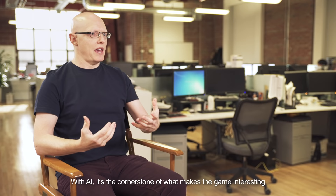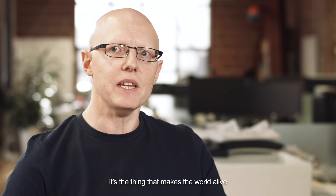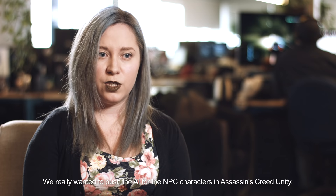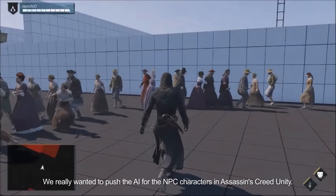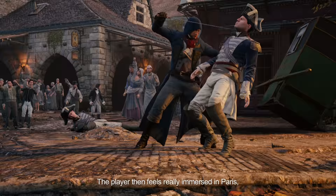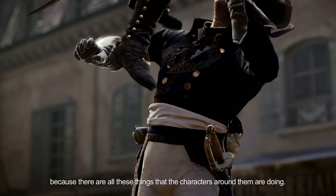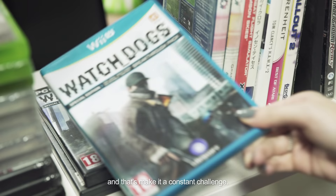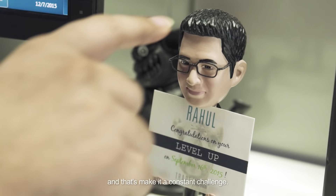With AI, it's the cornerstone of what makes the game interesting. It's the thing that makes the world alive. We really wanted to push the AI for the NPC characters in Assassin's Creed Unity. One of the things that we really wanted to do is have the characters aware of their surroundings and aware of the people around them. The player then feels really immersed in Paris because there's all these things that the characters around them are doing. It takes a lot of creativity and innovation, and that makes it a constant challenge.